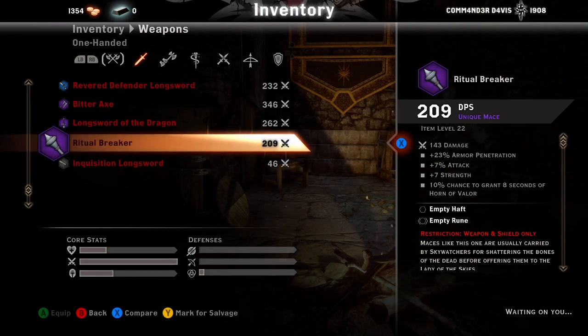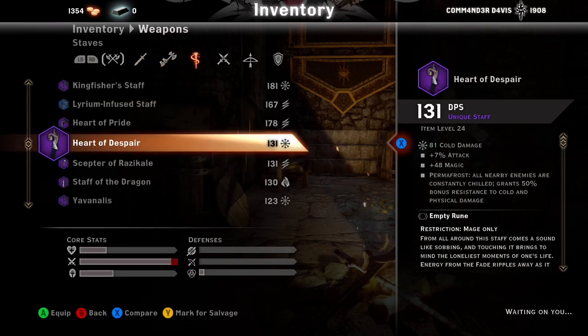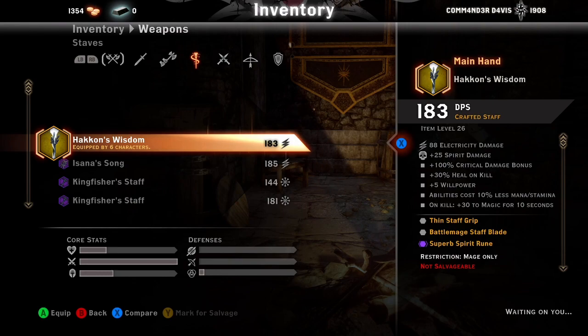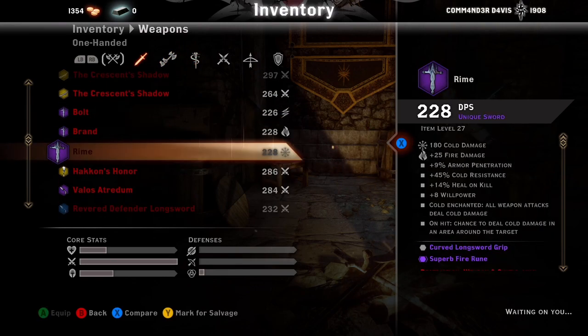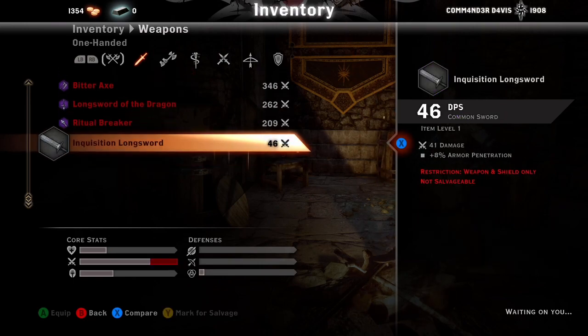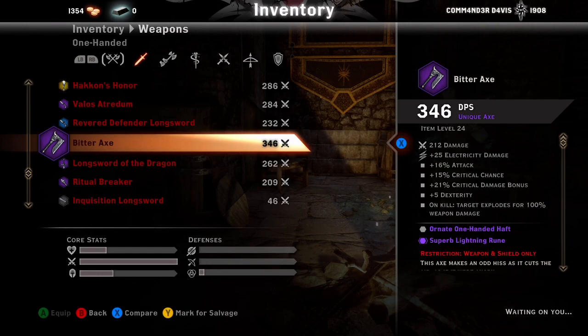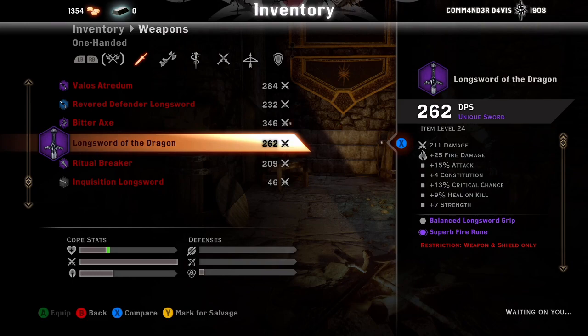Having that heal-on-kill in routine and threatening is going to push you over the edge. When I first started, I wasn't able to do routine by myself because all I had was the Inquisition gear. Definitely keep an eye out for the Long Sword of the Dragon. The Bitter Axe with explosion-on-kill is awesome, but if you had the Long Sword I'd run that because of the heal-on-kill — unless you're playing in a group, in which case run the Bitter Axe since taking damage won't matter as much.